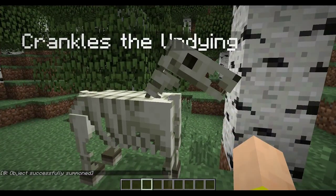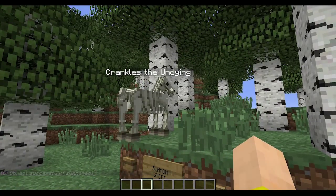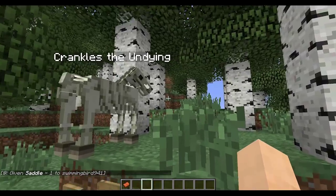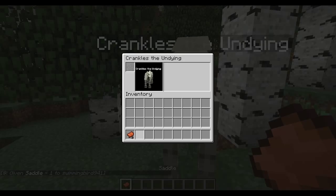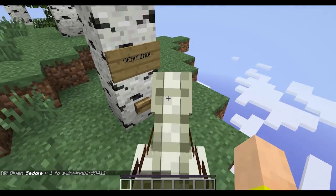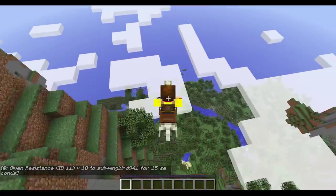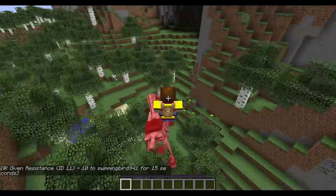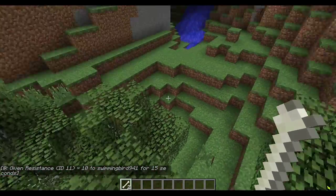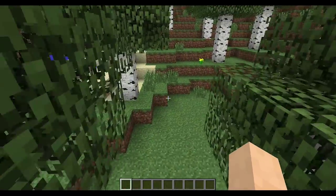Now in 1.7, because we can summon in horses of different types, we can get the zombie and skeleton horse without having to use any editing things. There's a little button here just to give me a quick one-use saddle that I'll put on Crankles. And then when we're ready to jump off the cliff, I'm going to hit the Geronimo button. We've got a few seconds of resistance and we're falling. And then Crankles is dead. He will return — he's the Undying.